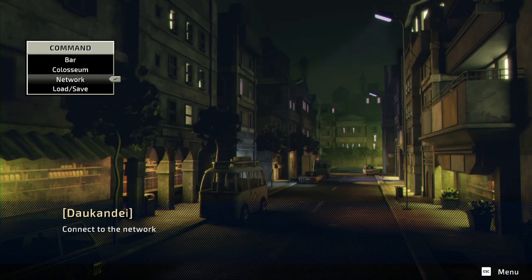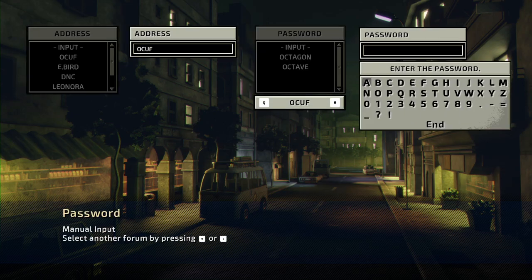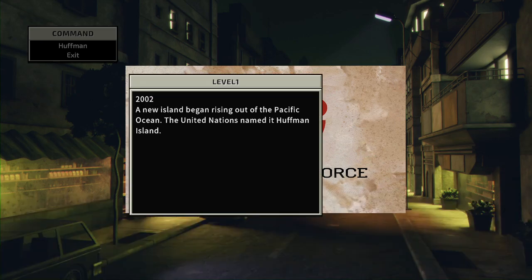Right at this point, what you want to do is go to OCU F, type in Huffman, and get some details. This site contains information about the Huffman Crisis from mission 1.